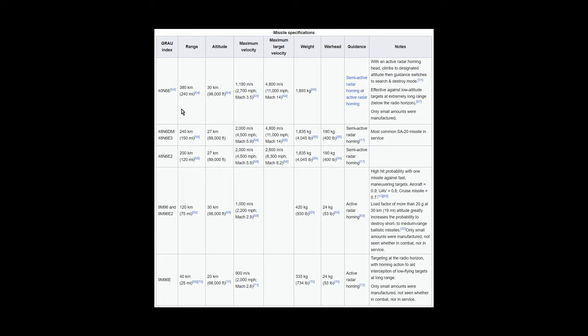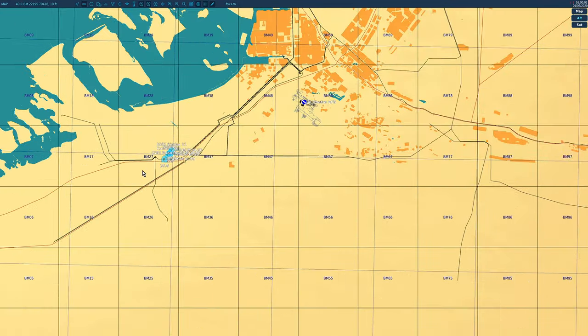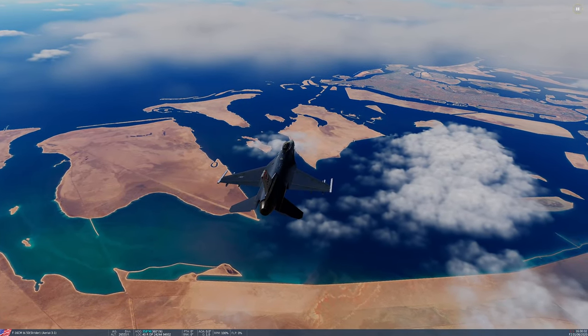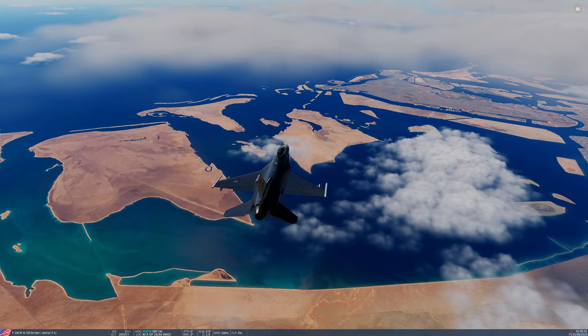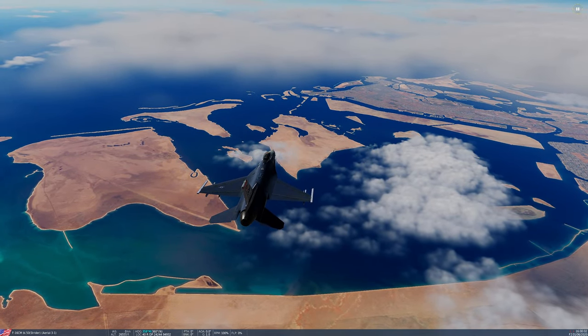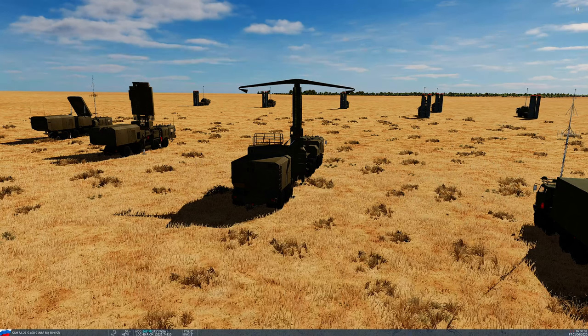We'll set it to maximum skill level with a more tactical dispersion and more launchers. The boys today start 40 miles away at 26,000 feet in F-16s: Simba, Strider, Cannonball, and Poosh. Their task, armed with guns only, is to find the S-400 — I haven't shown them where it is — and get as close as they can to strafe it. Good luck, boys.